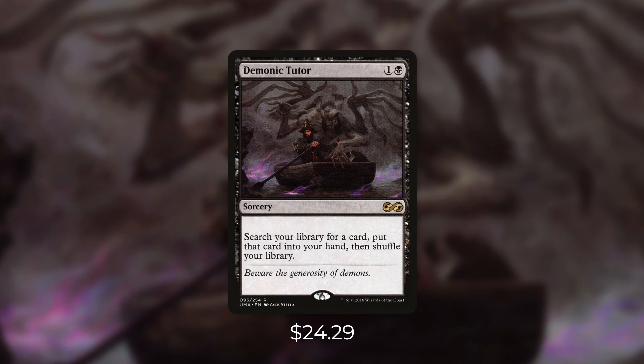First up there's the very powerful Demonic Tutor. It's a card that's so powerful that it's banned in Legacy and restricted in Vintage. Although it's powerful it's extremely simple — it's a sorcery for one and a black, and it says search your library for a card, put that card into your hand, then shuffle your library. There are a lot of great tutors in Commander but in my opinion this one has got to be the best overall.